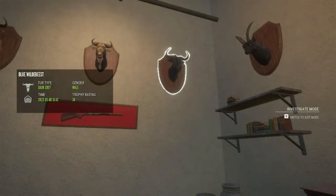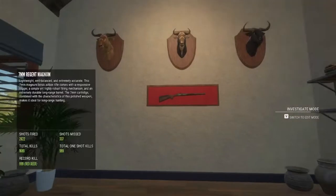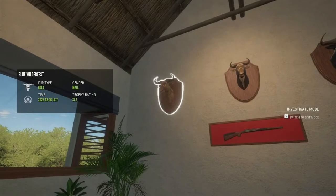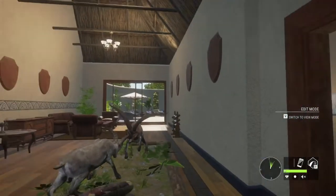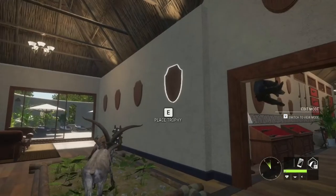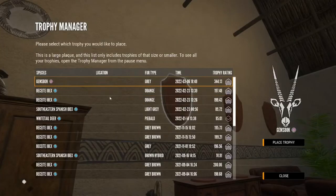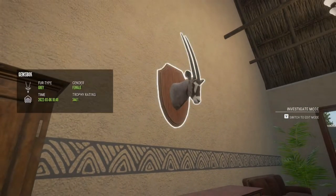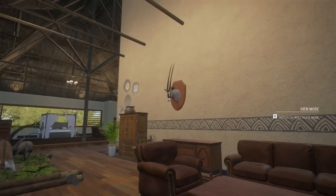We are now in the trophy lodge. Here is the wildebeest we got initially - I am pretty pleased with him, he scored 38. This one scored 37.8 - that's the grey fur type. I'm pretty sure this is the one we just got, the dark grey, 38 scoring. I put him next to our crowned and gold diamonds we got the other day - a nice set of wildebeest. I'll put the new hemsbok down in here, maybe make a row of hemsbok up here. That's our hemsbok up there - it is a female. I believe all my diamonds in the lodge at the moment for hemsbok are female.